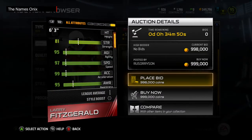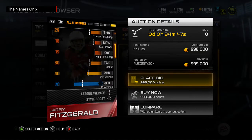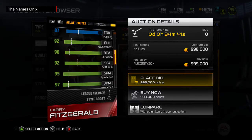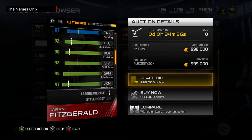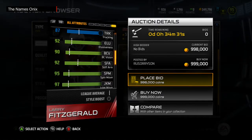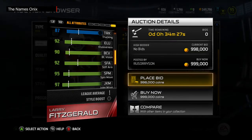And then 81 strength, 101 catch like I said before, 82 carry, 98 jump, 70 run block. This right here is what I also love — they juiced the hell out of this Fitzgerald card, because I've never known him to be that fast. He was a really good receiver, but that 97 speed with 97 juke move, 95 spin move just does not seem like Larry Fitzgerald.